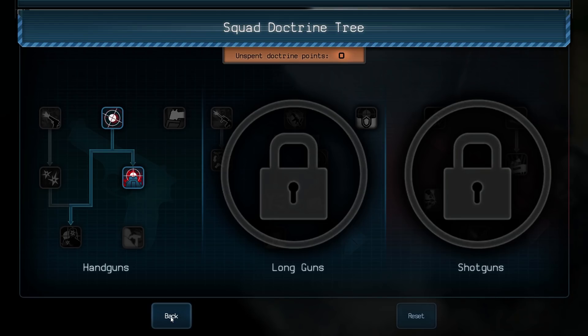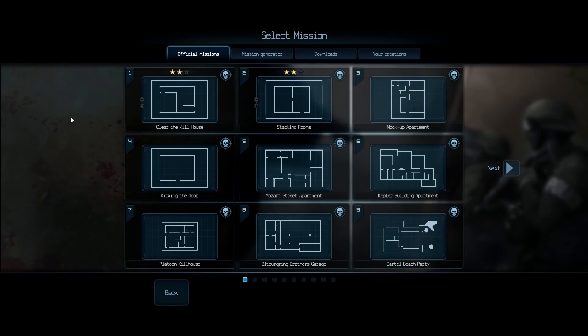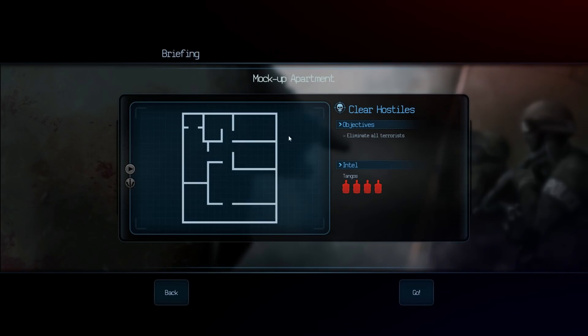So single missions - all I've been doing is these two. I've got two stars in the first mission, two stars in this mission. So let's go to this mission - let's go to the mock-up apartment. Let's have a look.